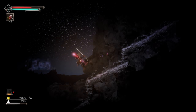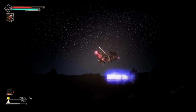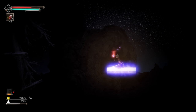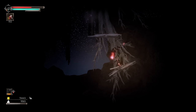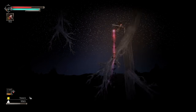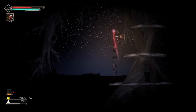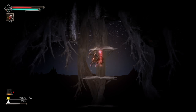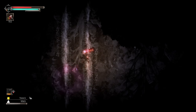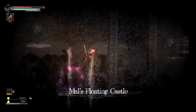First you've got this area — this is why you need the double jump. Then you go up here. Yeah, I know it's a little scary. You need your wall jump of course. Make your way up to the top.